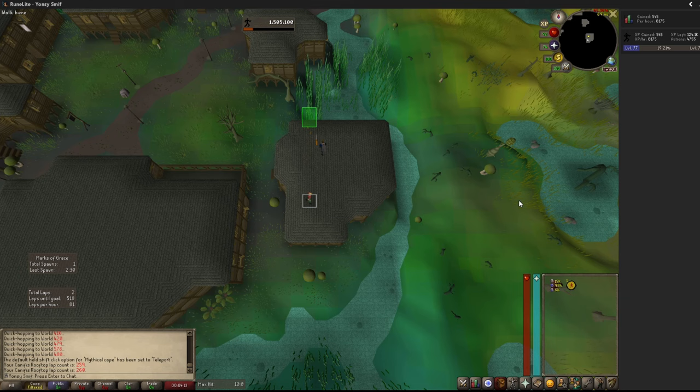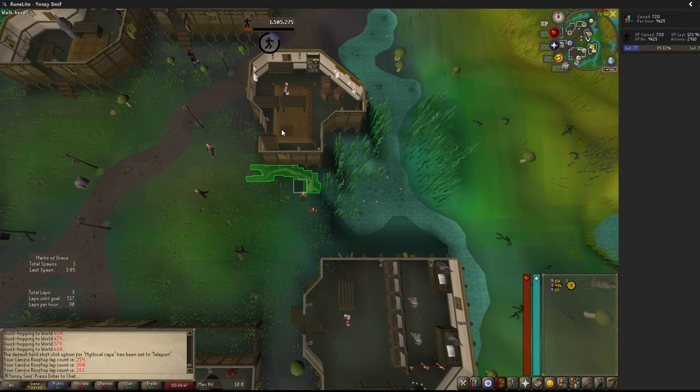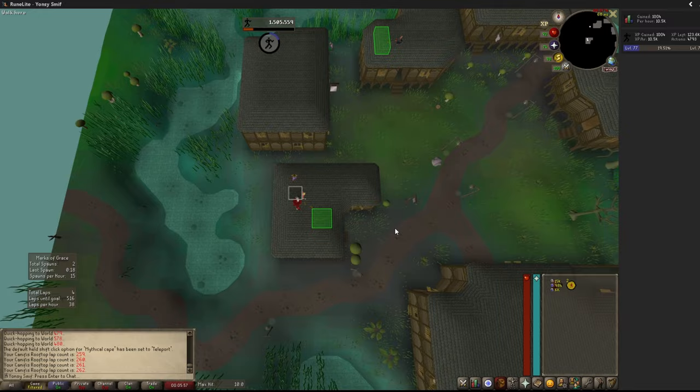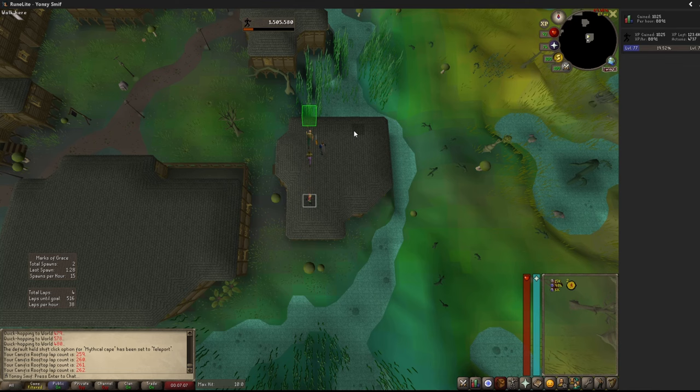First, we need to discuss the spawn mechanics for marks of grace. They only spawn on rooftop agility courses, and only when you complete a lap of that course. The only obstacle with the chance to spawn a mark of grace is the final one. It may sometimes seem like other obstacles spawn marks, but that's just because it spawned far enough away to not be immediately visible. When spawned, marks last for 10 minutes on the ground unless another spawns on top of it, so you have plenty of time to pick them up without worrying about despawning.